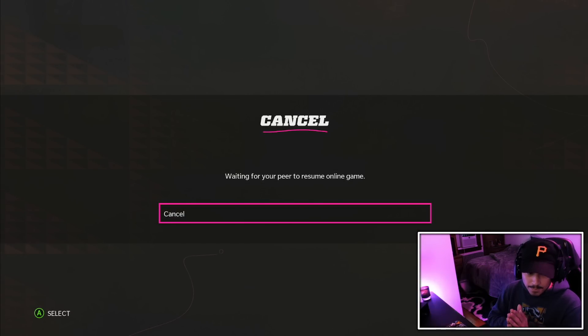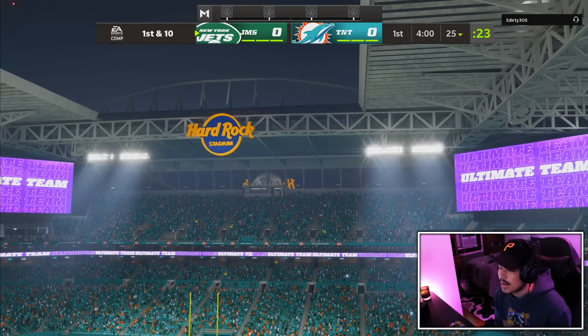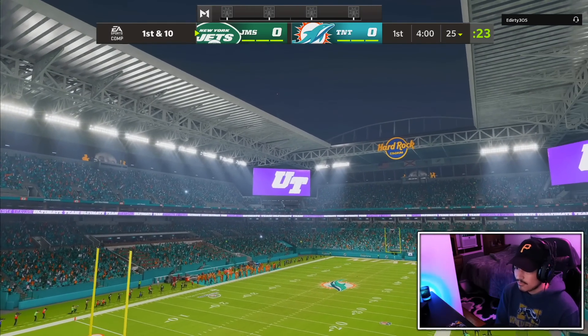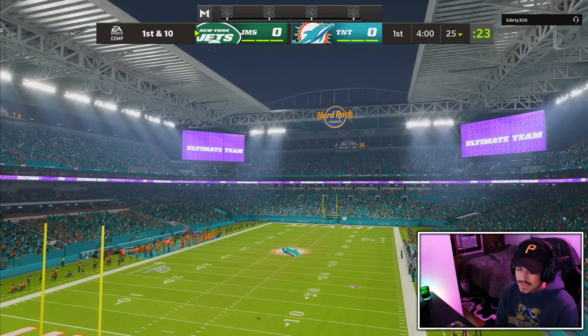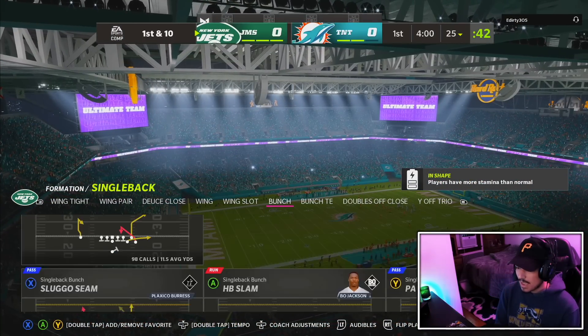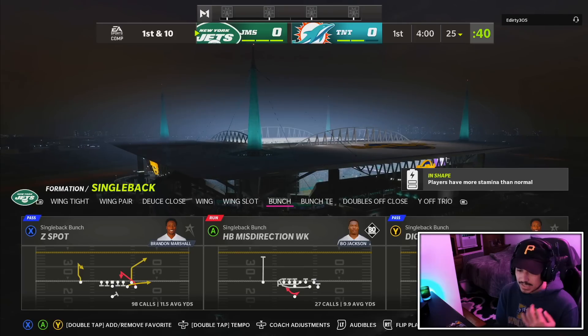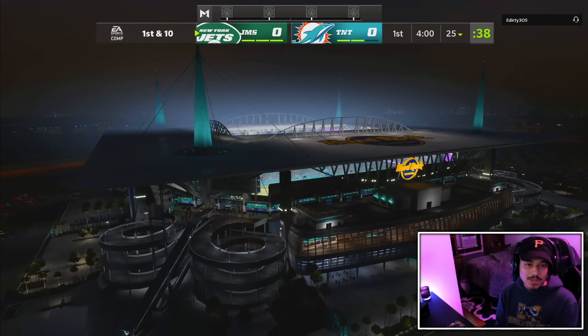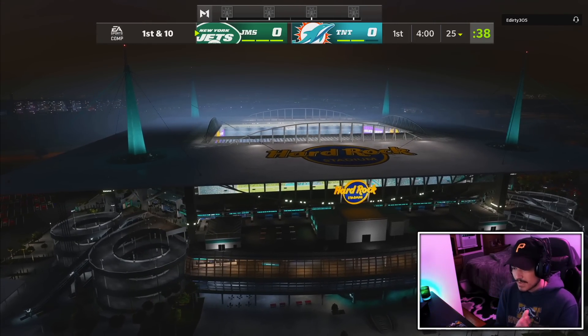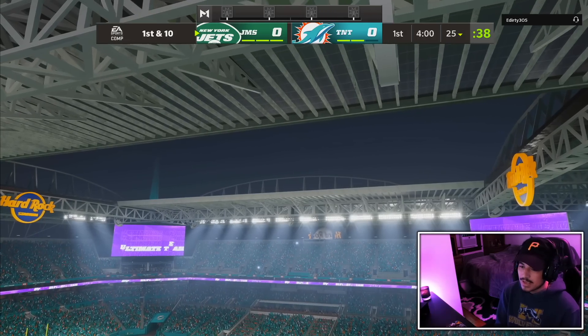Alright, here we go, game number one. My opponent already paused the game before our first snap. He's back. He has a Dolphins team — Dolphins uniforms. He had Ricky Williams and Davante Adams so maybe a Miami team. The plan is: feed Russ or get Russ to feed Plexigo Burris, but don't force it too much like I normally would in a traditional wide receiver gameplay.